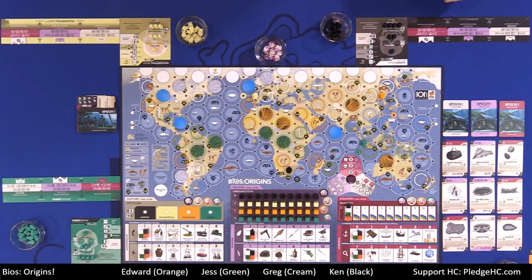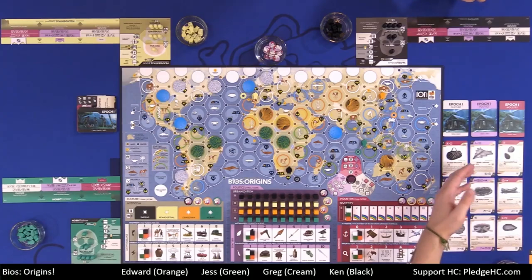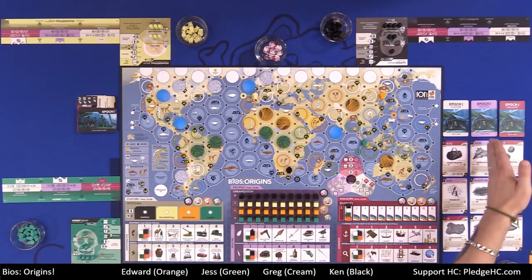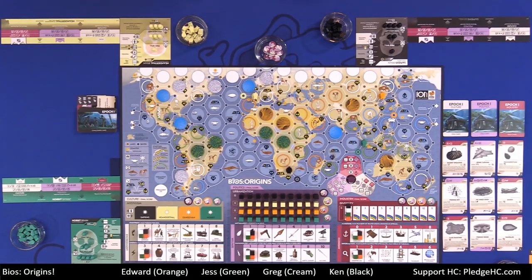Off board, we have a market of cards. There are three different decks of idea cards — three cards of each — matching both the epoch and the discipline. These are culture cards, political cards, and industrial cards, all from epoch one, because we're in the first epoch.